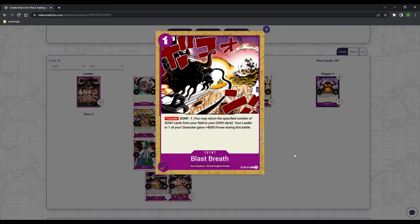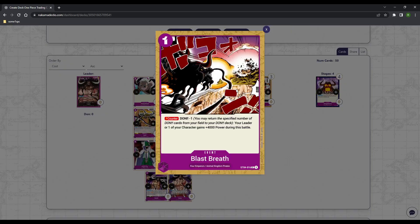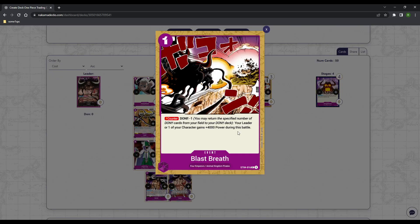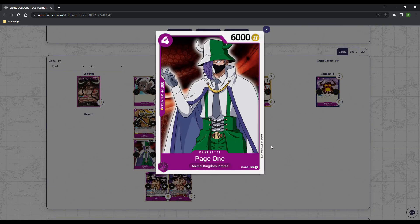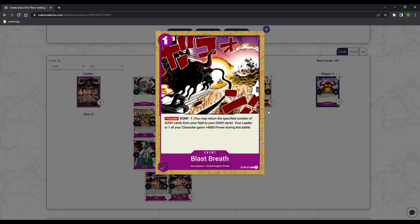Moving on to events. Four Blast Breath — I never want anything less. This card's phenomenal. For one, you can give something 4K. I use this all the time just to protect my early game cards when I have multiple copies in hand. If I can keep my Ulti on board or my Page One when I had to throw down Queen to further pressure winning the game a turn earlier, I would never need to use this Blast Breath to defend myself when they're trying to lethal me late.